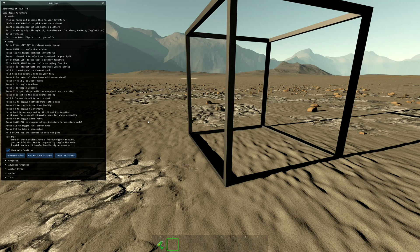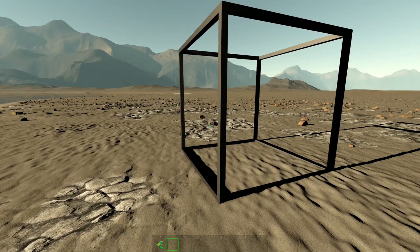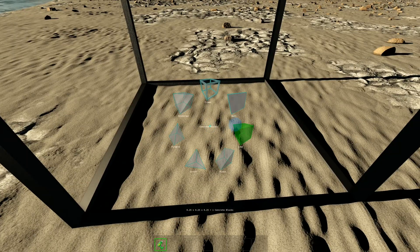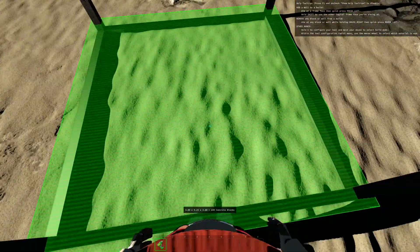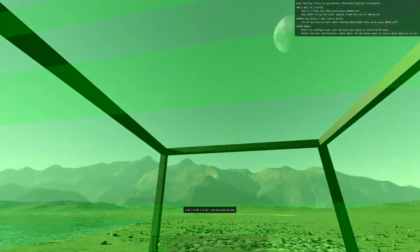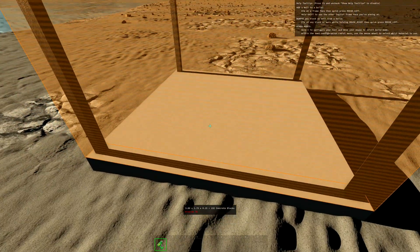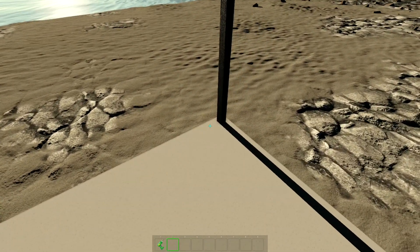There is a help menu if you push F1 and tap Alt to get your cursor — it goes through all the controls. Anyway, we should be able to make a concrete floor now. With the wall tool selected, I just left click and there we go — now I have a concrete floor.